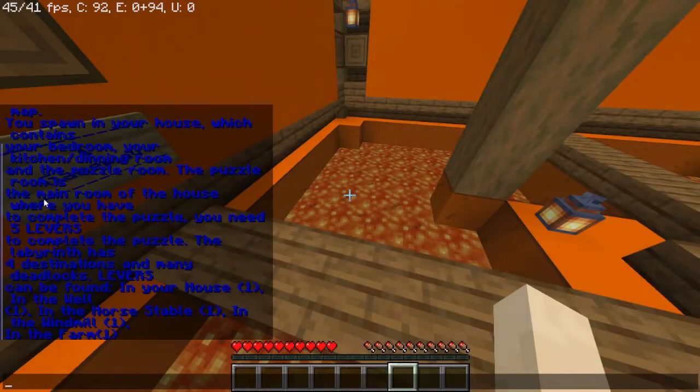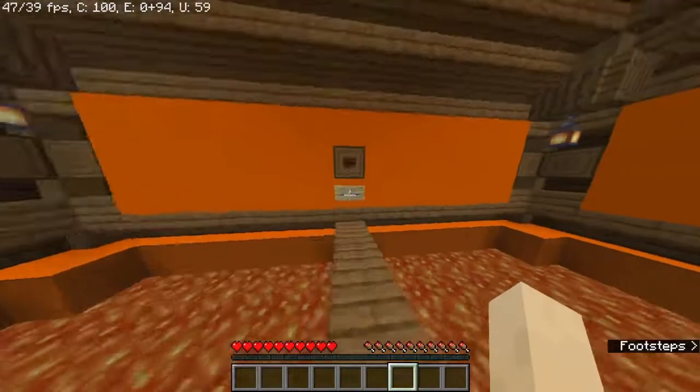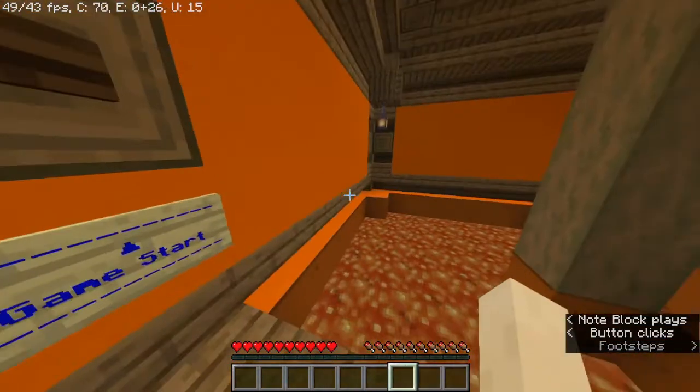You spawn in your house, which contains your bedroom, your kitchen, dining room, and the puzzle room. To complete the puzzle you need five levers. Levers can be found in your house, in the well, in the horse stable, in the windmill, and in the farm. I think we can start now - so we need to find five levers.